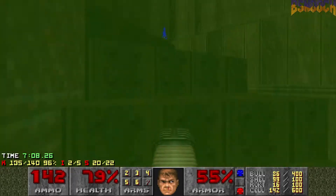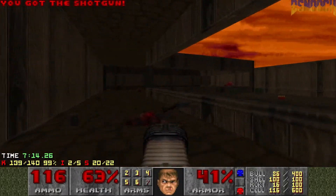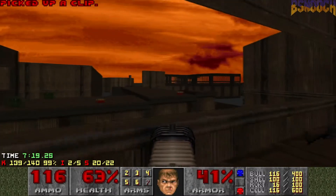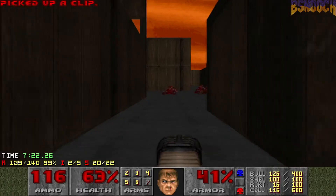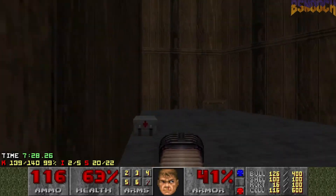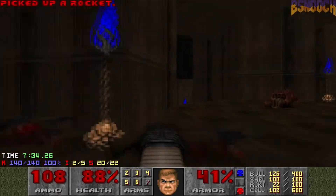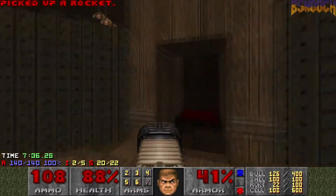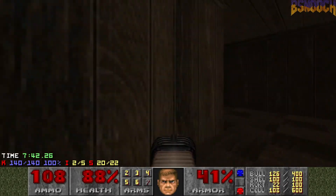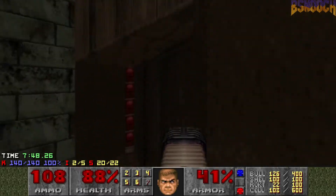And then there's a bunch of enemies up here. Here's the exit but for some reason we're missing something, so let's figure out what it is — where it is. Is it up here? Yes, right there of course. Alright, let's exit the level now. Got all the kills, as many secrets as we can get. We are good.